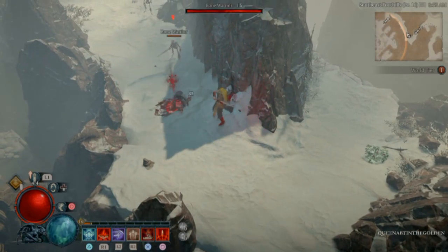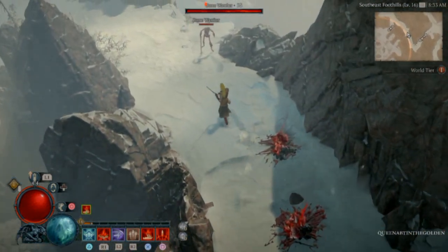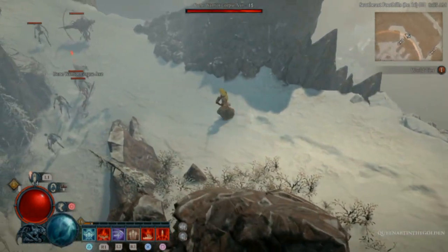First, you need to go to Fracture Peaks in the east of the map. This farming is best for early game, because you need no level up and can do it in first place. And also, you can come here as fast as possible.